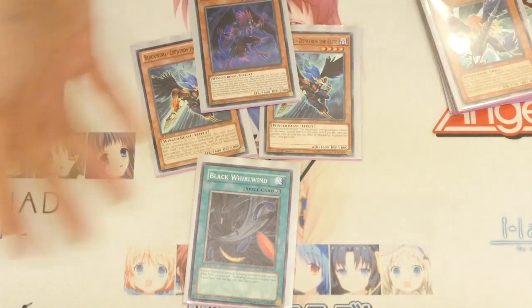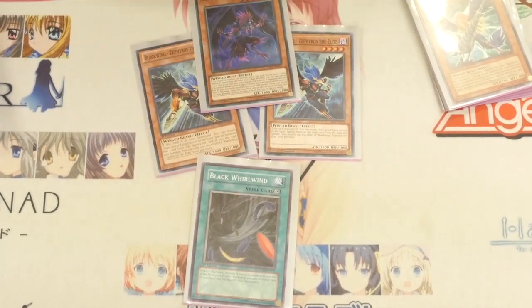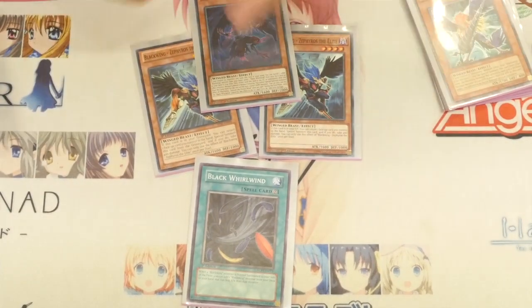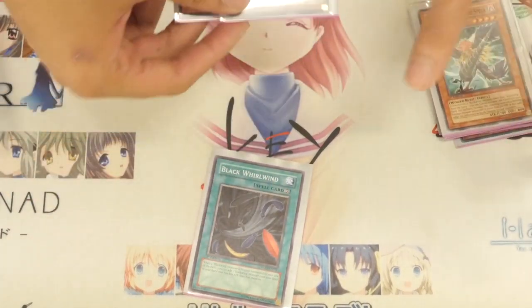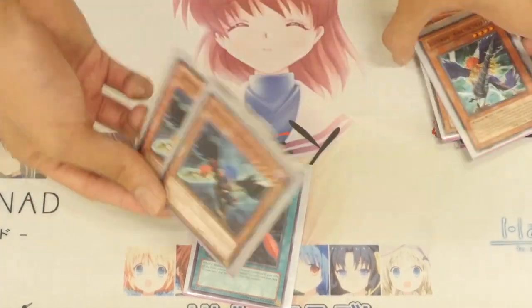And what more do you want rather than having to send it to grave? Because at the moment, Blackwings don't have a way to add back Black Whirlwind, unless you're using something like Magical Reproduction. That's why I play 2 Zephyros. You can play it at 1 and play a Foolish Burial — there's also that — but I just play it at 2 to have it in the deck as well.